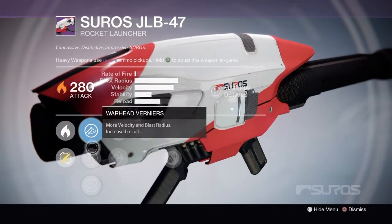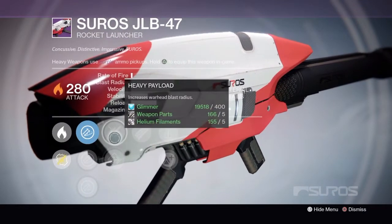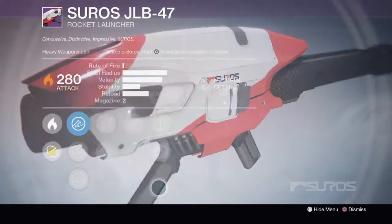Rank 2 has Warhead Veneers, Smart Drift Control, Hard Launch, Heavy Payload, Flared Magwell, Tripod, Perfect Balance, and Lightweight.